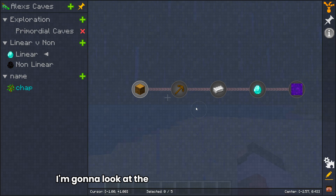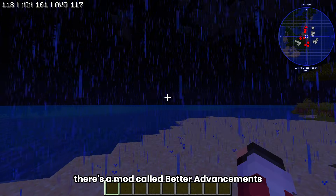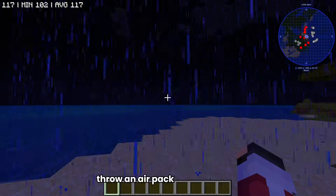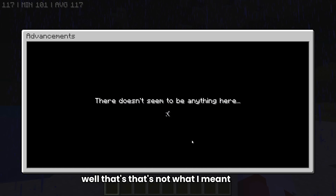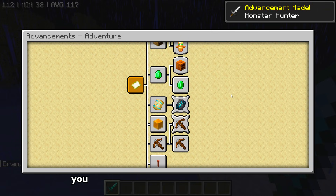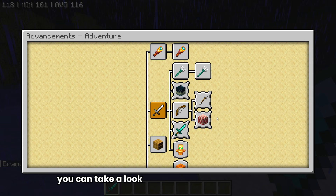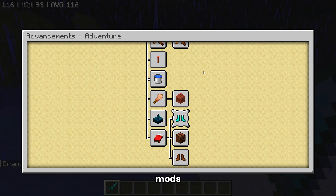There's a mod called Better Advancements that I have linked in the description — I recommend installing it and throwing it in your pack. You need to complete an advancement first to open your advancements screen, but once you do, you can take a look at the progression of your said mods and use that as a guide.